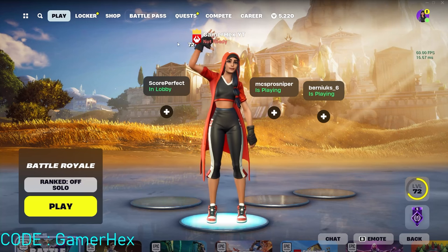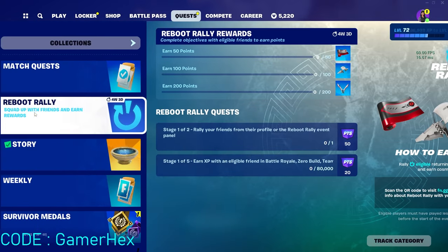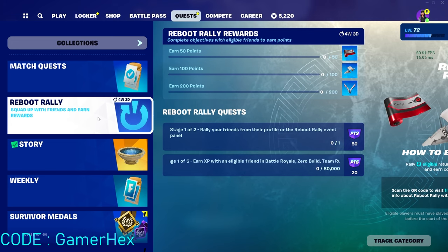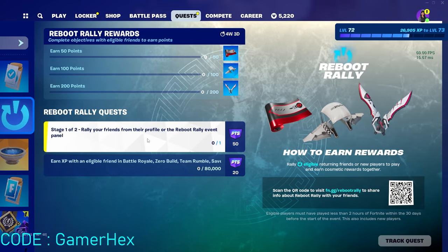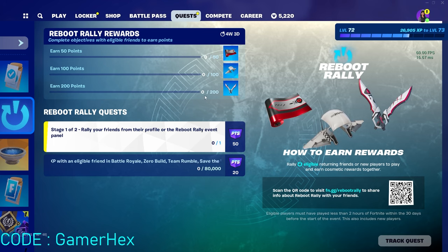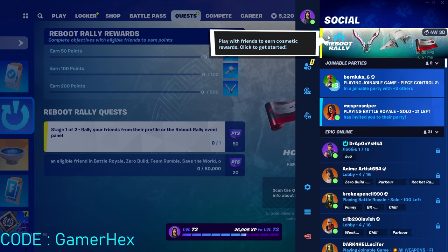Welcome back to Fortnite Events. Today we will explain the Reboot Rally quest. For the first quest, you need to rally your friend from their profile or the Reboot Rally event panel. All you have to do is click on your icon and you will notice it appeared. If you cannot see it, just restart your game and you should be able to see it.